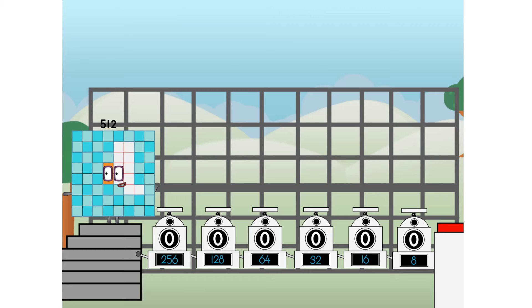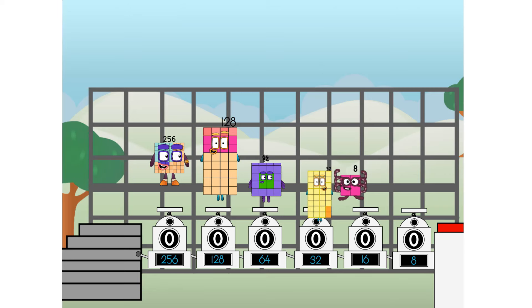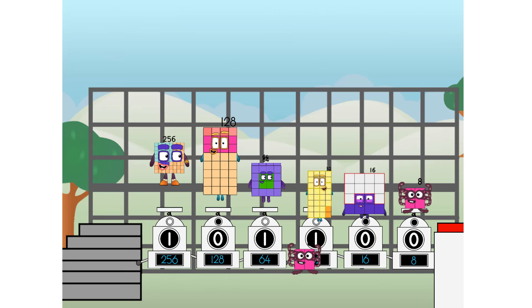First, I split in two: 32, and 16, and 8, and 4, and 2, and 1, and 1 more to press the big red button. Then you choose who's going up: one of me, and none of me, and one of me, and one of me, and none of me, and one of me. And fire!